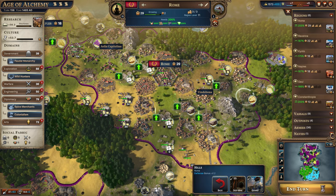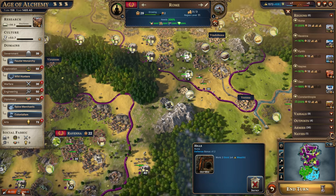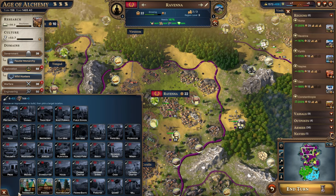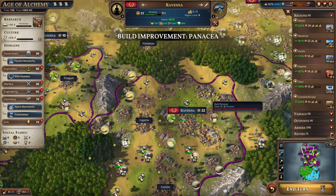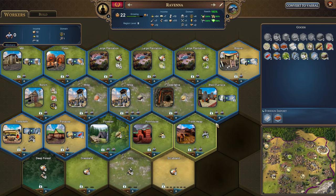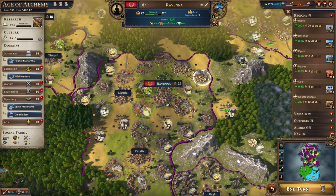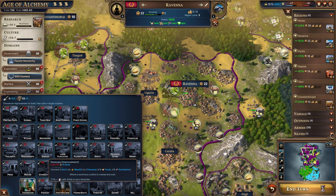We should get this gold taken care of — let's build the deep mine. We do have more arcana to spend, and we know we have gold in Ravenna, so let's get the Panacea there too. That population will be used elsewhere once we have improvement points and such. This will really help satisfy food and sanitation needs. We have no improvement points or arcana left.